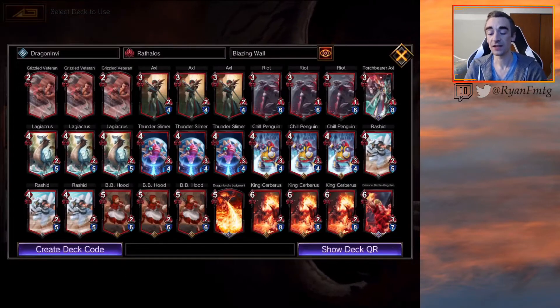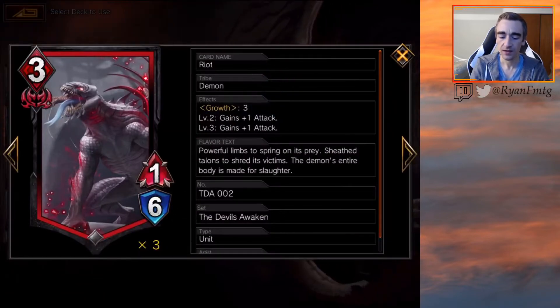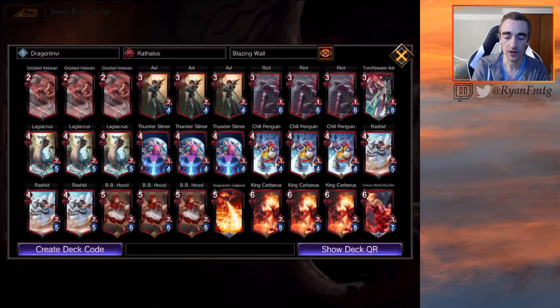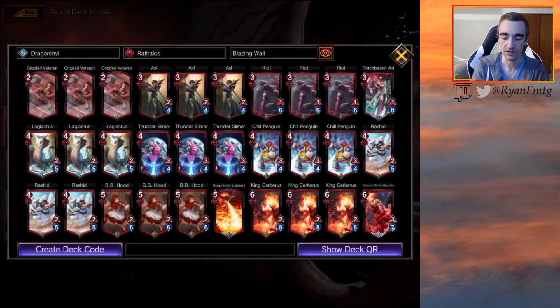What this Arathalos deck is doing is trying to abuse and use the growth mechanic. We have quite a few growth creatures. We have 3 Riots — a nice creature that gets pumped each time you play another unit. We're playing Torchbearer Axel, which can be really good against green. If we can get our own dragon or a big growth creature, it feels very nice. We're also playing Thunder Slimer, 3 of. It's like the monsters with ETB effects dealing 3 to a random creature, and it also enables growth.